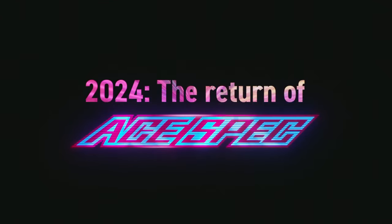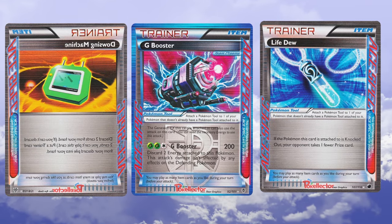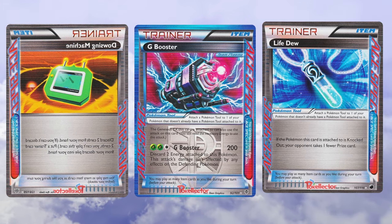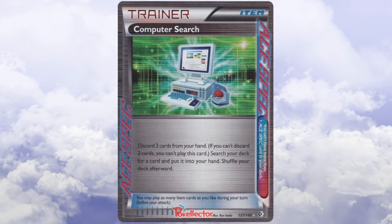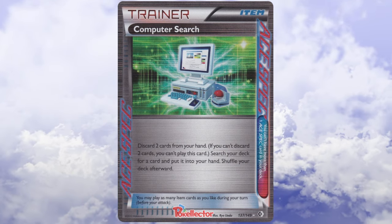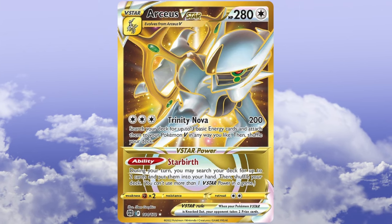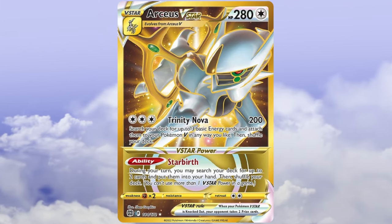If that wasn't enough to get you excited in 2024, the Scarlet and Violet trading card game brings back Ace Spec cards, which were last seen in the Black and White series. Ace Spec cards pose significant power but come with a limitation — your deck can only contain one Ace Spec card in an entire 60-card deck. Computer Search was probably one of the most iconic, letting you discard cards from your hand to search your deck for any card. If we think about how powerful Arceus V was searching for two cards, imagine how amazing Computer Search could be.